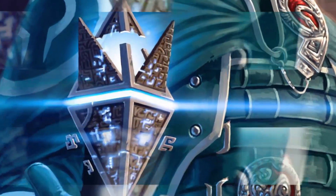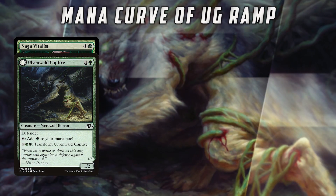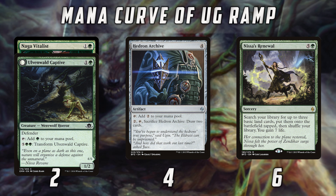If you look at the blue-green ramp deck, we have essentially four different ramp cards. We have Naga Vitalist and Uvinwald Captive in the two-drop slot, then Hedron Archive in the four-drop slot, and Nissa's Renewal in the six-drop slot. Those are the ramp spells in the deck.